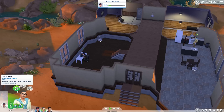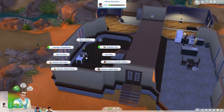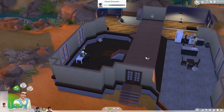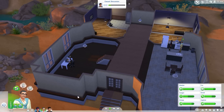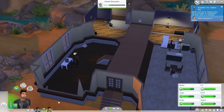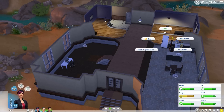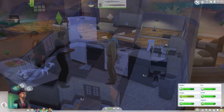William is happy and wants to tell a joke — we'll have him tell a joke to Dax about politicians. Rain is confident in her cooking. We need to keep an eye on needs — Rain is hungry, which makes sense since the first thing she did was bolt inside and run for the refrigerator. We'll go ahead and close that conversation and have her cook up a salad with a couple of servings so everybody else can have some as well.